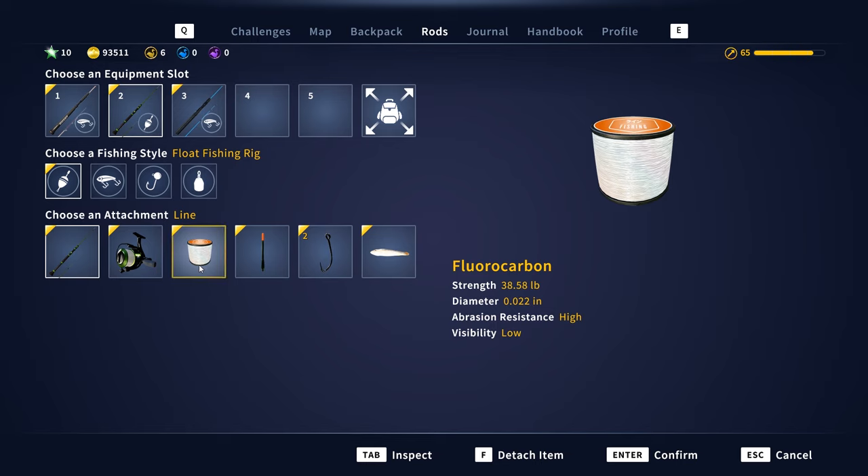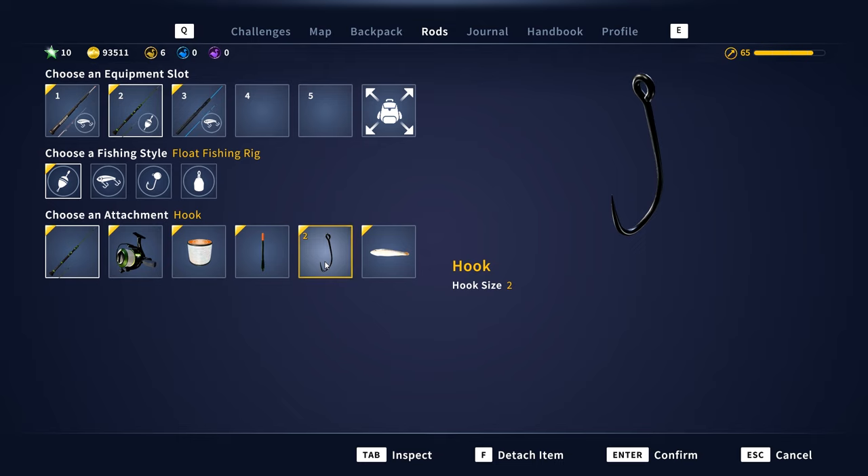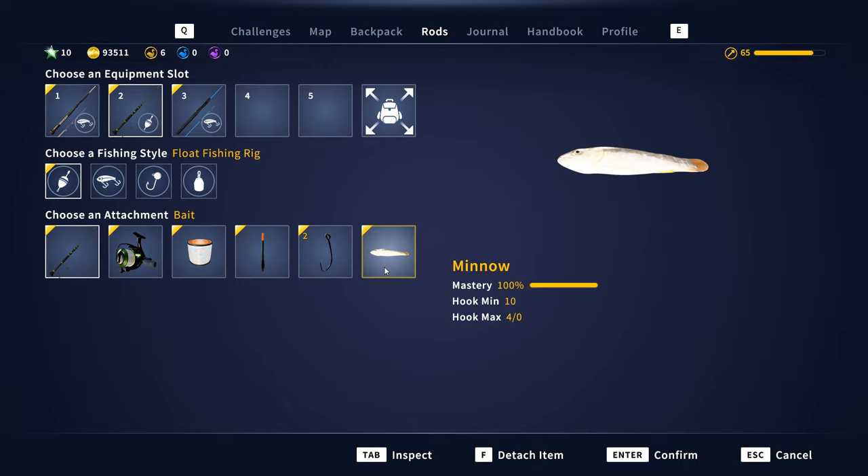That's the line I'm using. The float doesn't really matter — whichever float you want to use, I'm using the waggler. The line just depends on how you want them to fight. There's the hook. So we'll start with size 3 with a minnow, and basically we'll get lots of bites. Then once I know they're biting, I'll swap onto a bigger hook — go down to a 2. Size 2 seems like the nice sweet spot. You get silvers, but you mainly get golds on a 2. You can get diamonds as well. Size 1's probably diamond only, but 2s get you a lot of gold. So if you want action all the time and decent fish, number 2 is sweet. Start from a 3 hook, then go down to 2.